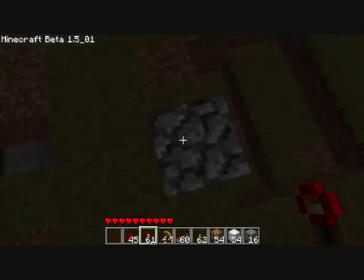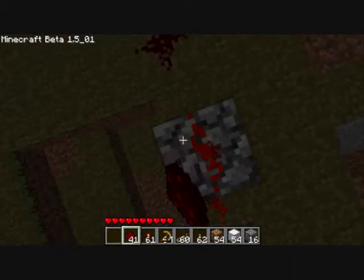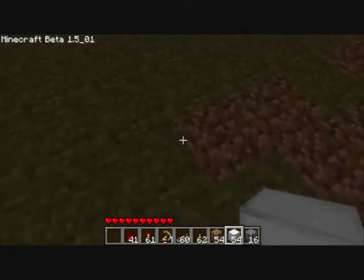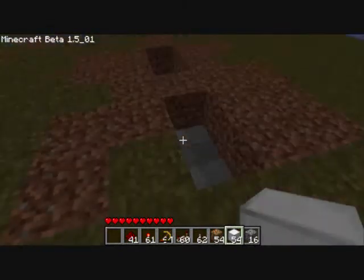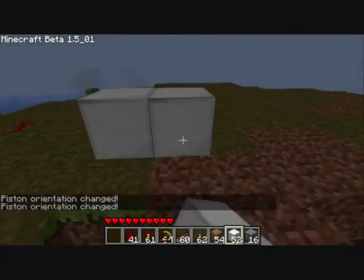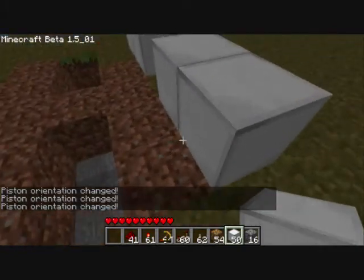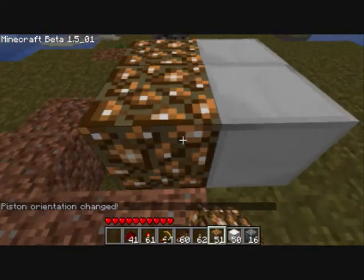You can find glowstones in the nether, by the way, because I know some people don't like cheating. Alright, you want to first place your piston one block away from the hole you just made. So I'll place it there and change the direction. It works for both pistons, by the way. That's going to be the on switch, so I want to put my glowstone in front of these pistons.